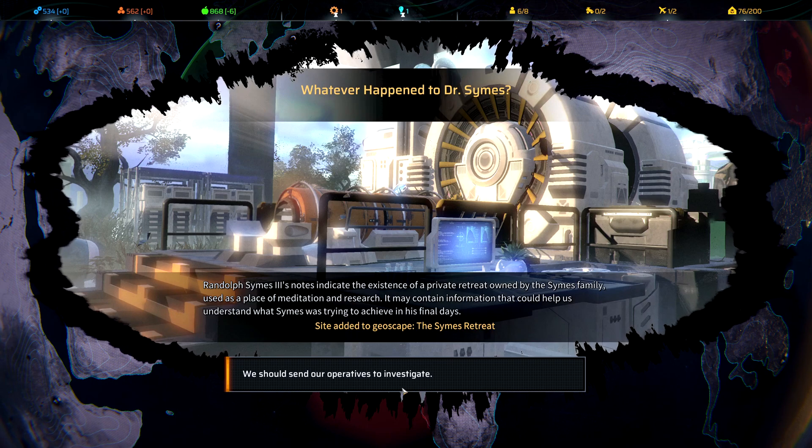There are a number of inactive Phoenix bases spread throughout the map. Symes' retreat is right there. Let's finish this one here — entering the Synedrion base and helping them out.